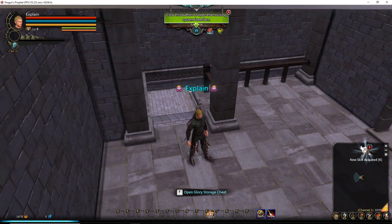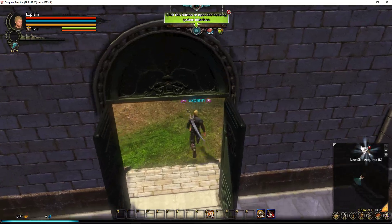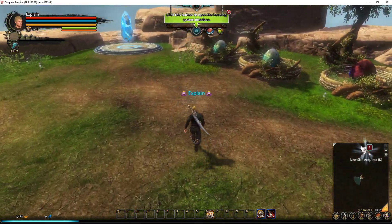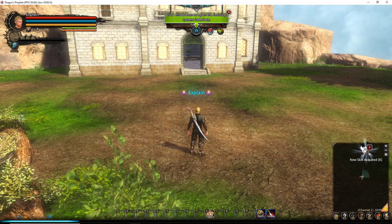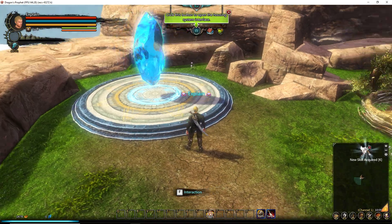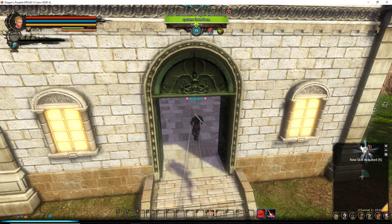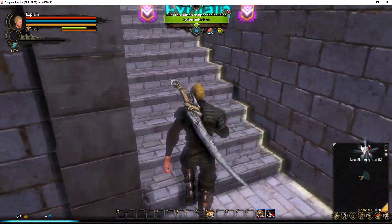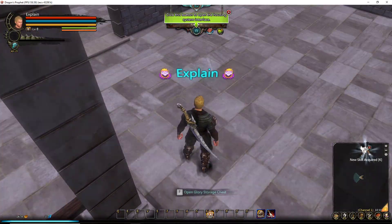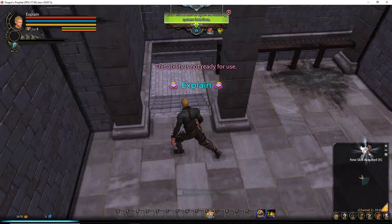Now if I wanted to I could delete this character, but since you get more items the higher level they go, I'll probably play them out until close to 30 — dropping all his marketplace stuff in the box and taking it for another character who needs it. The most important thing you get is actually with the brand new character, and that's the potion right there — a 20% experience increase for 24 hours.